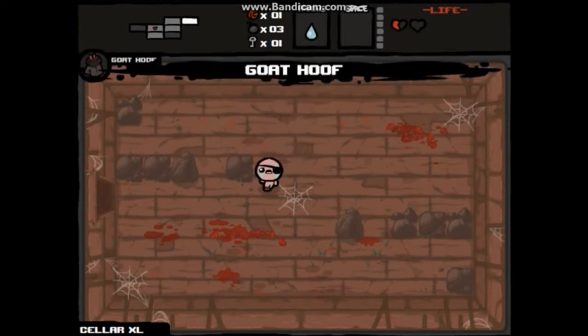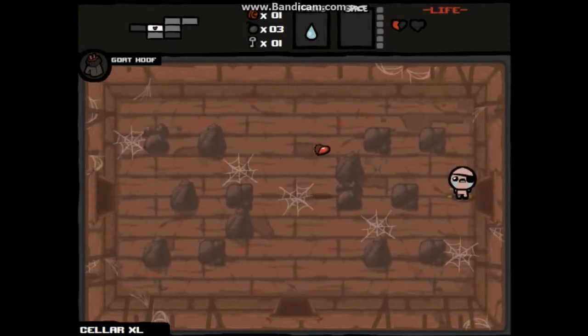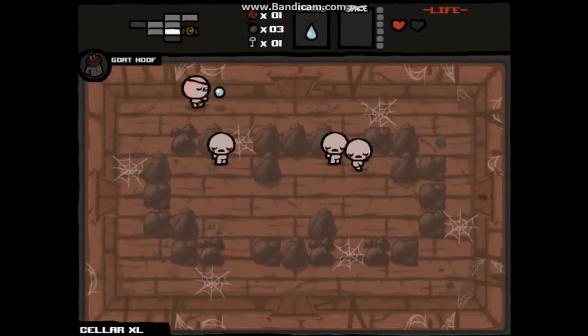Goat hoof. Okay. Alright, remember there's a heart down here — I don't think we can get it, that would suck. Can we get it? Alright. Now we're up to one heart. This fucking sucks. Okay, an easy room. Thank you.